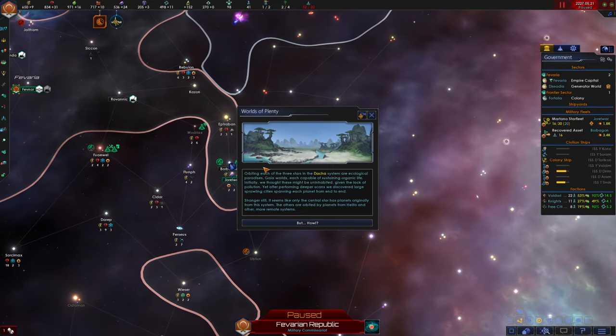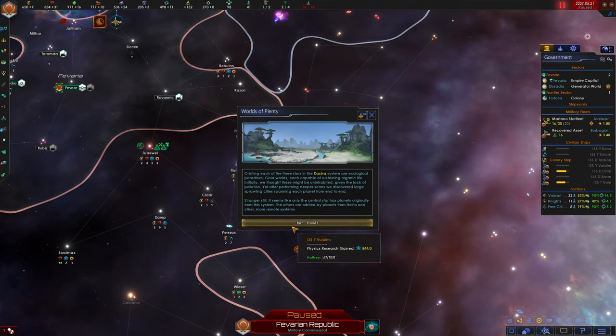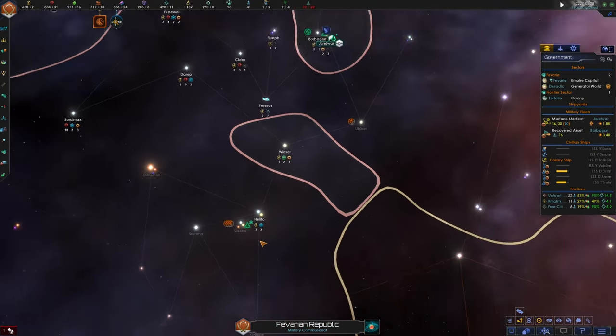Worlds of plenty orbiting each of the three stars in the Dacha system are ecological paradises - Gaia worlds each capable of sustaining organic life. Initially we thought they might be uninhabited given the lack of pollution, yet after performing deeper scans we discovered large sprawling cities spanning each planet from end to end. Stranger still, it seems the only central star has planets originally from the system. The others are orbited by planets from Halito and other remote systems. They moved the planets?